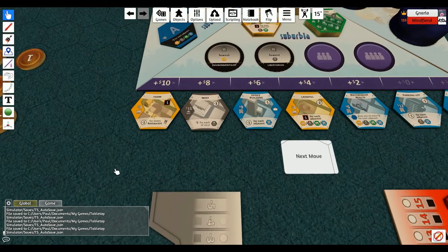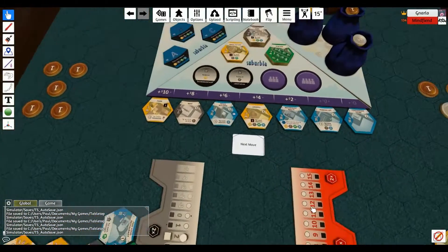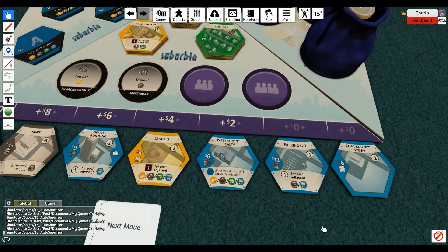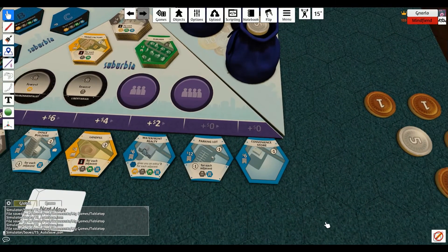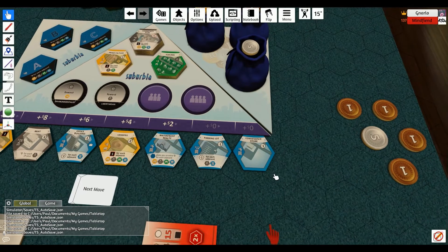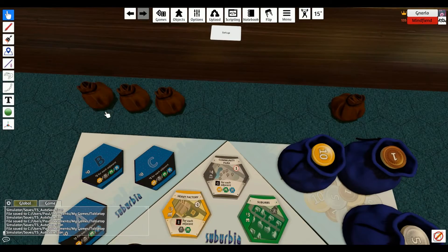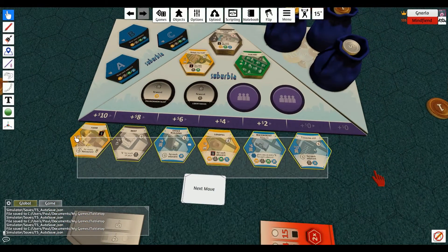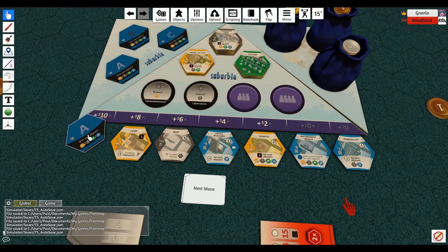I have to get rid of one, right? Because I bought a suburb but didn't trash one of these yet. Okay, so I am going to trash a convenience store — you swine! And everything slides down. A homeowner's association comes up.